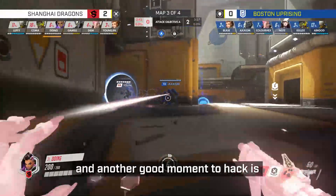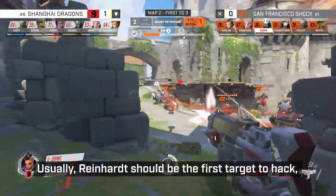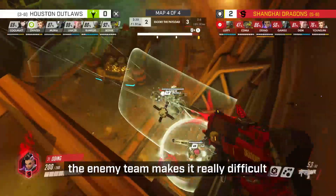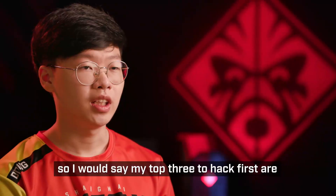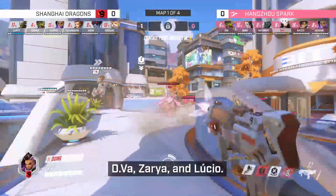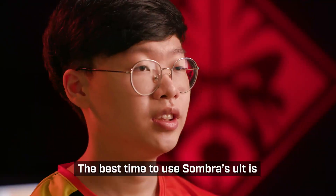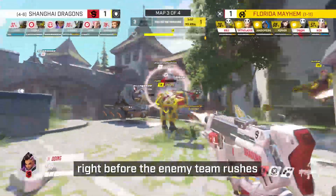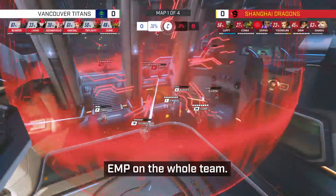아니면 상대가 오기 전에 선헥킹을 거는 방법이. 해킹할 때 1순위는 라인이 좋긴 한데 사실상 상대팀으로서 라인 해킹을 하기 쉽게끔 안해서 디바나 자리아 또는 루시우를 1순위로 두고 있습니다. 대결을 쓰기 좋은 타이밍은 상대방이 들어오기 전에 먼저 합류한 상태에서 쓰면 6인 공이 들어갈 확률이 높이기 때문에 주로 쓰는 편이고요.